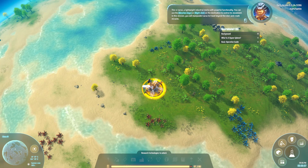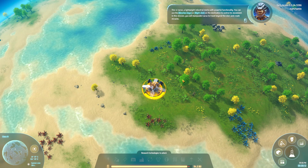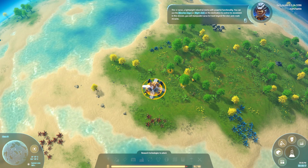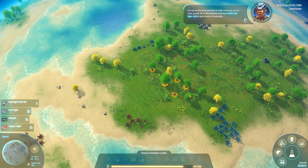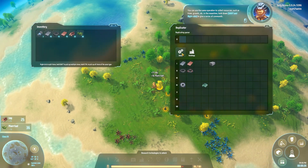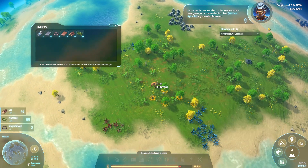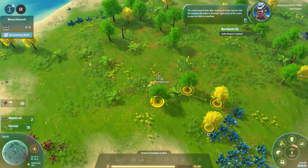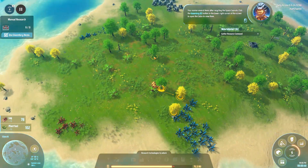We don't need any of this. In this mission, you will manipulate Icarus to travel beyond the stars and create miracles. You can use the same operation to collect resources such as trees, gravel, etc. We're going to make some stuff. Hold down shift and right-click to give a series of commands. You'll receive several items after recycling the space capsule. Click the inventory button in the lower right corner to open the cabin and view them — it's going to be great.